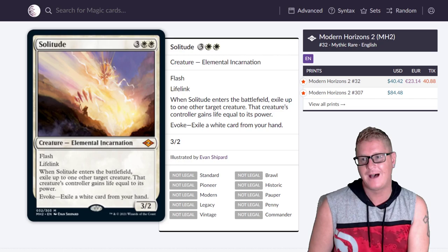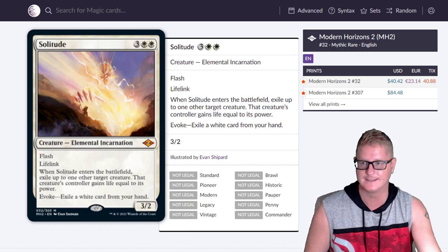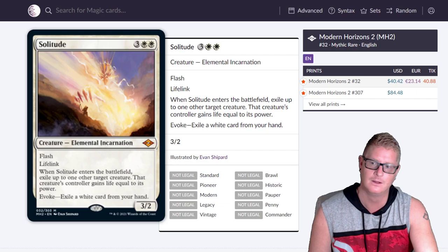Solitude — five drop with flash. 3/2 Elemental Incarnation. It's got Evoke — exile a white card from your hand and you can play this. It's pretty dirty. Evoke, I think, is too powerful — does anyone else agree? Do you think Evoke is just too strong? I really do.